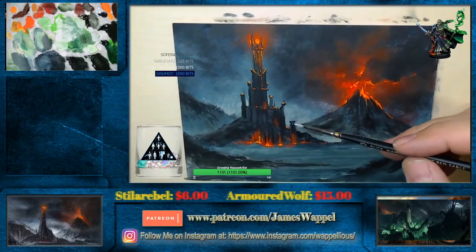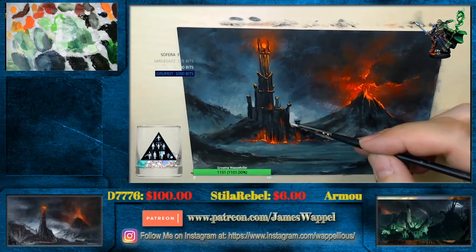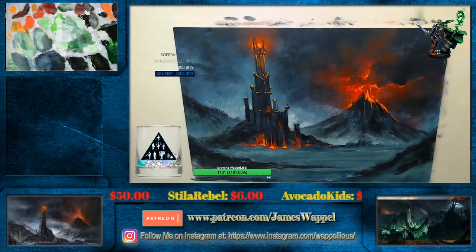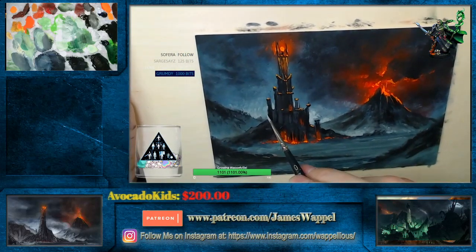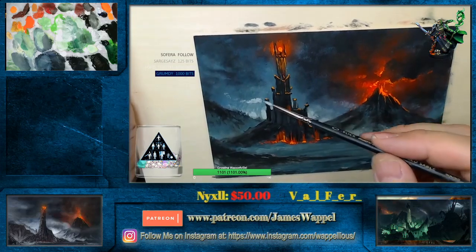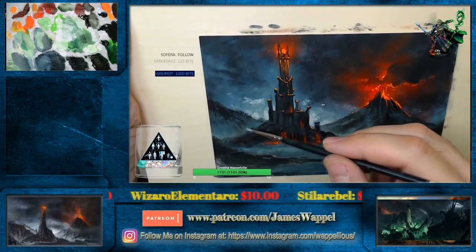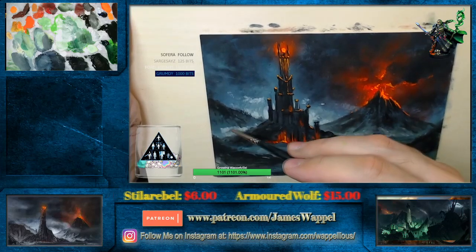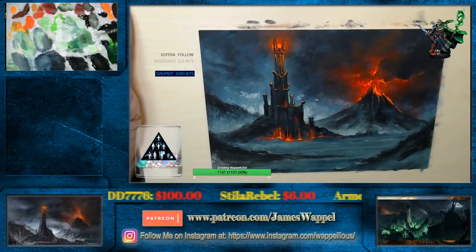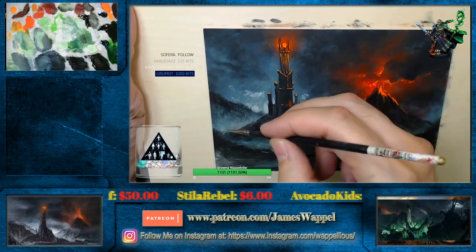Back to our lighter colors here. And this is another way that we can have this come forward a little bit — by having this one area of light right here. And that's going to help this part of our tower stand out a bit. I might just add even some more light layers to our clouds here. We can soften all this stuff down.